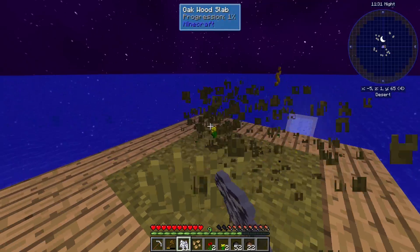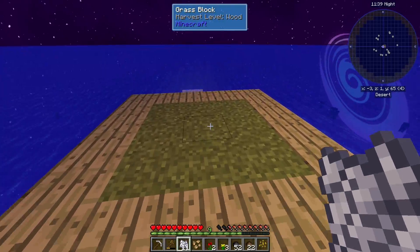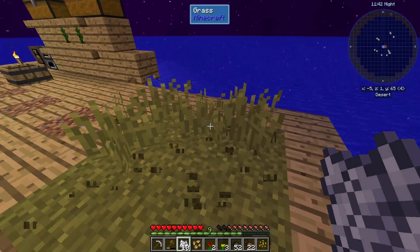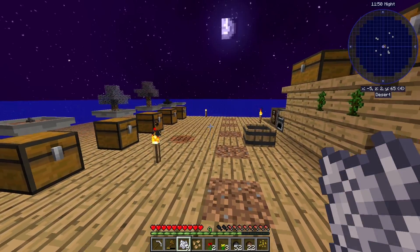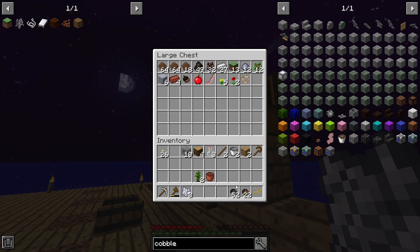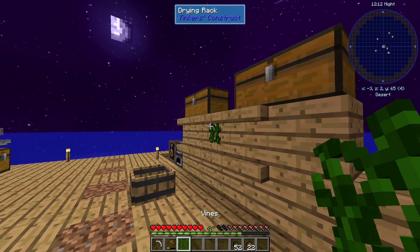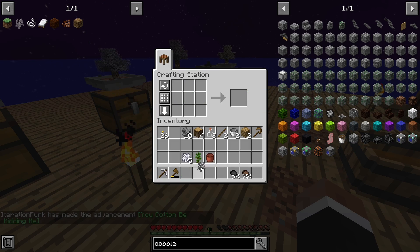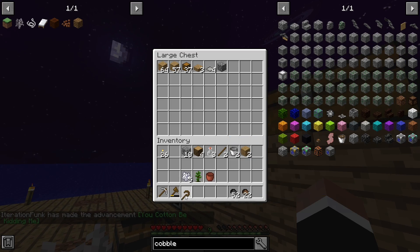I noticed the night skybox is different in this pack, and the day skybox is also different — but I replaced it with a more vanilla-looking one because the included day skybox is a bit muddy and doesn't look as bright. Let's put some of this stuff away. We got the vines, and we can use these to make a cottonwood sapling.